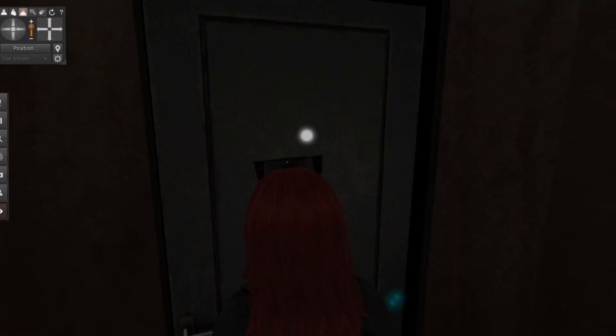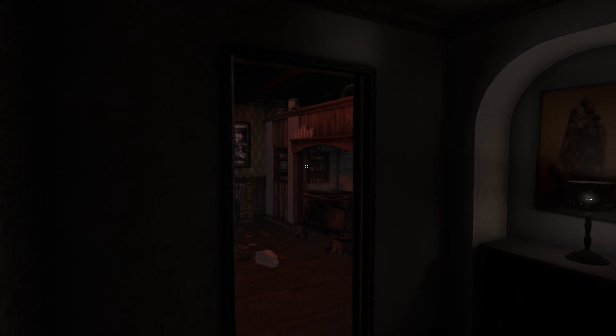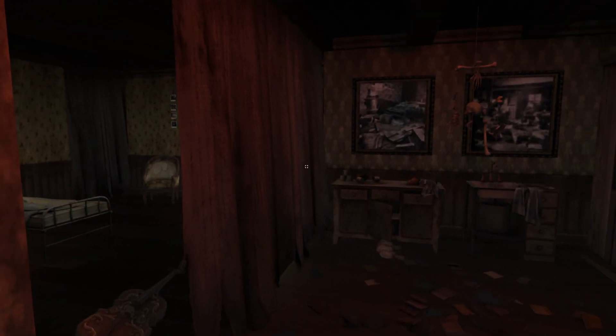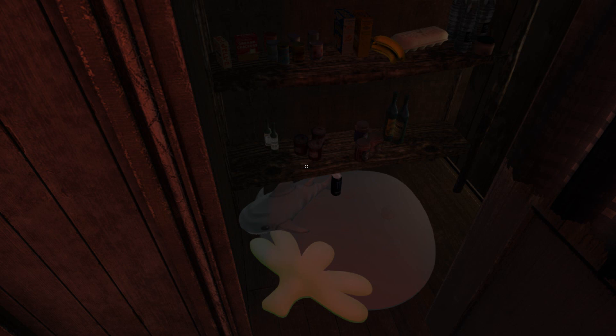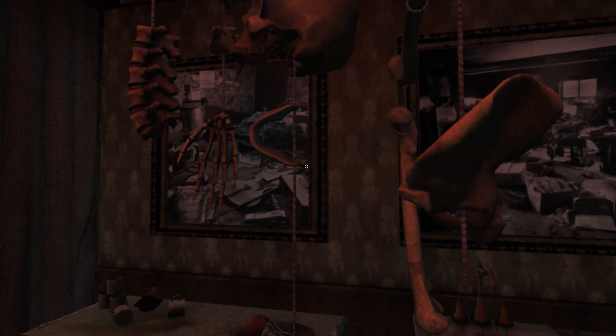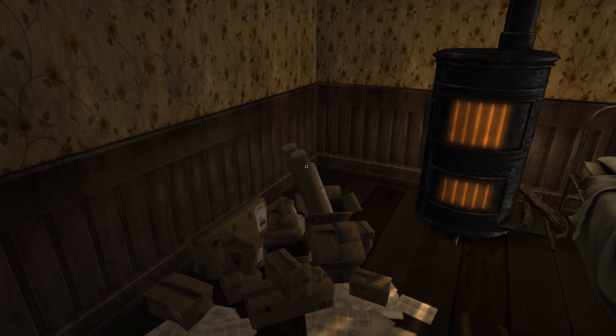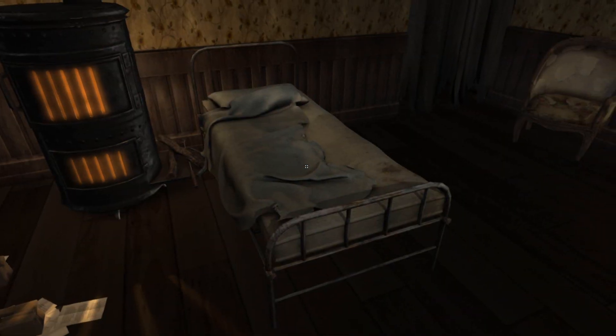Let's head down into the basement — the basement's kind of where things get a bit strange compared to everything else. There's a hallway out this way, but in here it kind of comes off like a den of a serial killer. We'll go behind this curtain here and see exactly why I say that — because it's actually apparently supposed to be a recreation of Ed Gein's place.